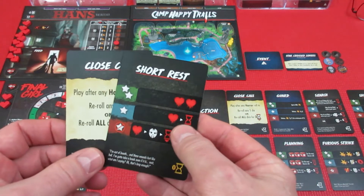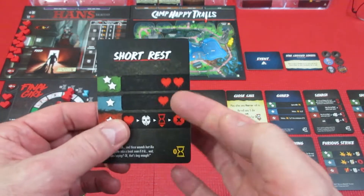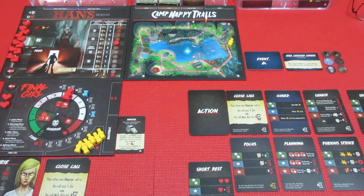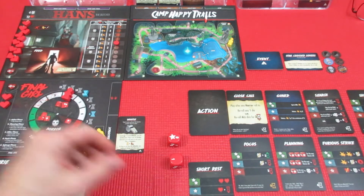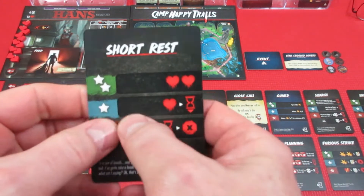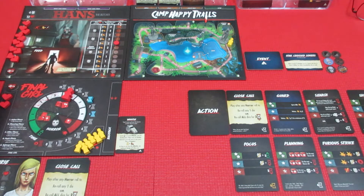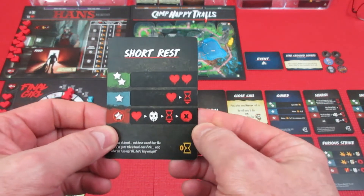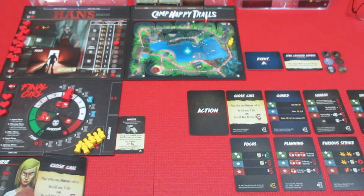We should try a short rest to get some health back — we only have two damage taken. We roll and get one six — one success. We get a life back and lose one time, so we go down to eight time but gain one life back, giving us three health. Remember, Hans does three damage a hit, so we can take a couple of hits before we're wiped out. Short rest — pretty much a success — and we're at eight time.